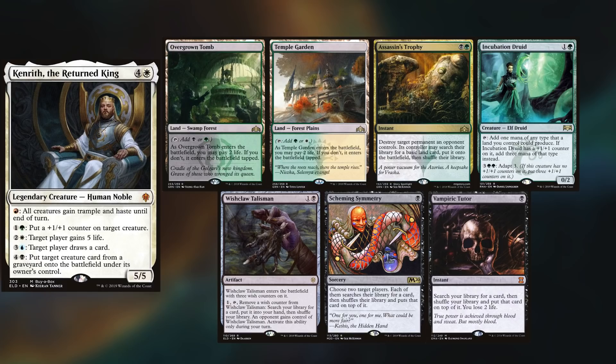Hey gang, today's game is another Jersey Boy special, with Frank playing Kenrith. He keeps an Overgrown Tomb, a Temple Garden, Assassin's Trophy, Incubation Druid, Wishclaw Talisman, Scheming Symmetry, and Vampiric Tutor.